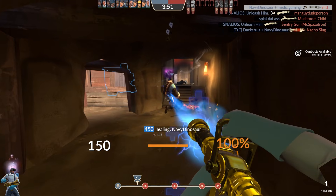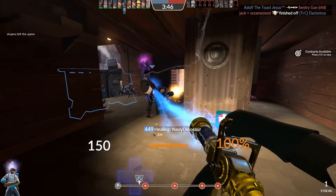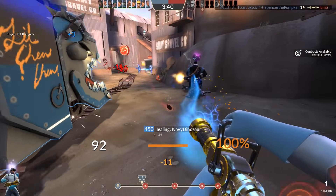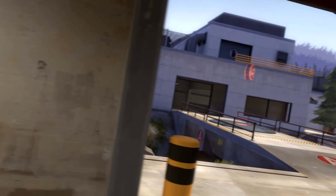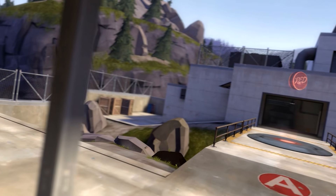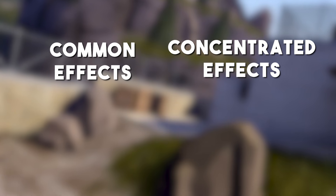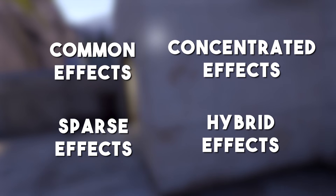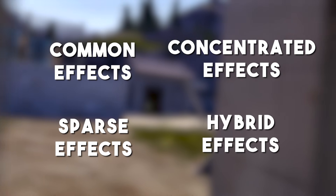But with such diversity of unique and interesting effects, how then do old Halloween unusuals manage to stand out among the rest? Contrary to popular belief, it is not simply because these effects are the best looking in the game. In reality, the answer has everything to do with rarity. If you take a step back and look at TF2's unusual effects from a holistic perspective, you'll find that all effects can be broken down into four fundamental categories based on their rarity: common effects, concentrated effects, sparse effects, and hybrid effects. I've coined these terms specifically for this video, so there is no expectation that you have heard of any of them before.